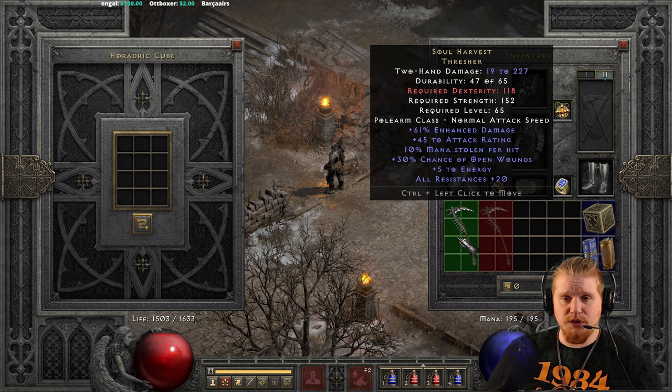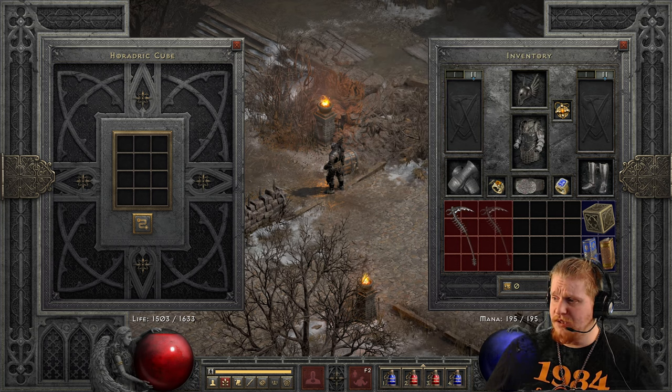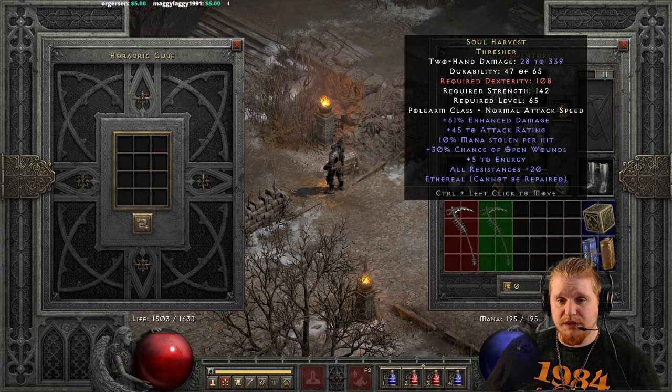All in all, the Soul Harvest Scythe is definitely a lower-level item that probably should stay in the lower ranks. If you're a Druid who is leveling up and wanted to get that really solid mana steal, it could be an interesting choice. I probably wouldn't use this on a polearm Barbarian because of how slow it is. But it does look very cool.